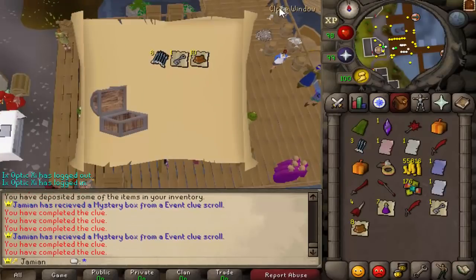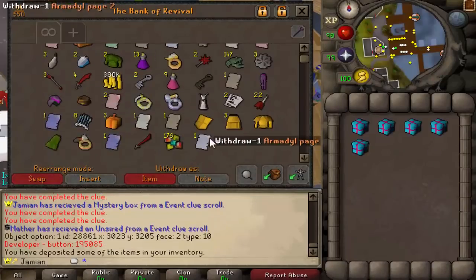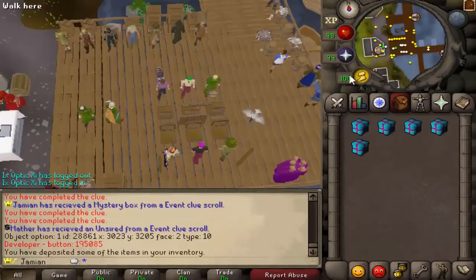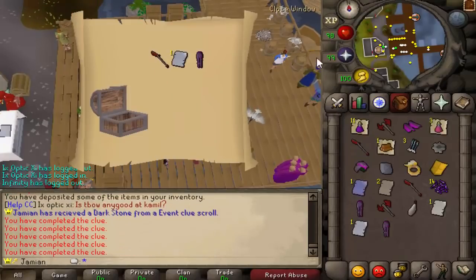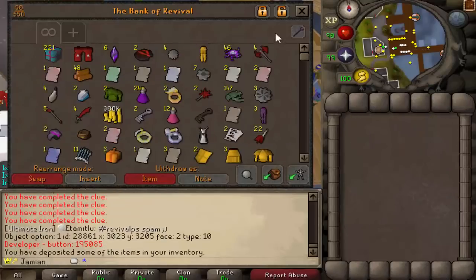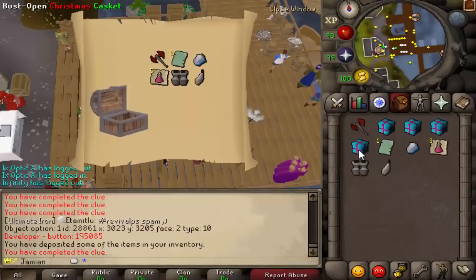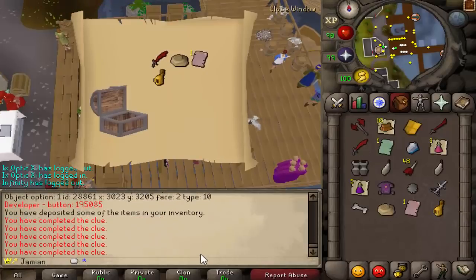So if anybody's interested, I might actually release all of the information behind what the actual weight of each item is. If you want to do math, somebody can do it — I'll post the information, and then whoever wants to do a bunch of math, by all means, have at it. And you'll know what I mean whenever I post it. Oh wow, we just got the pet!